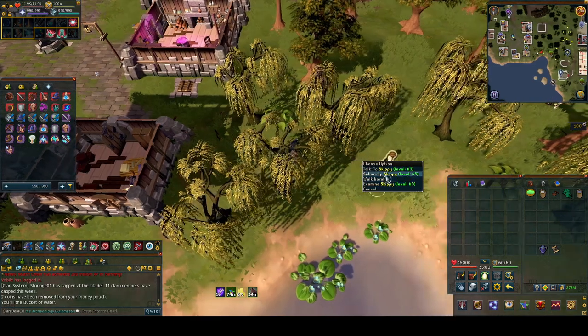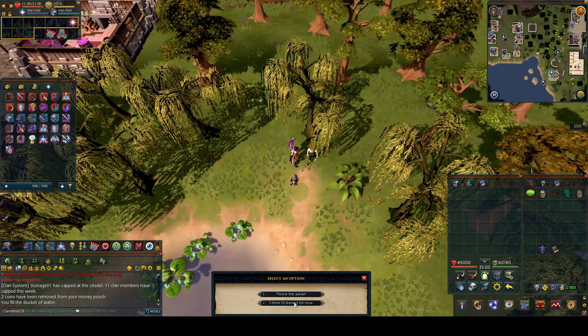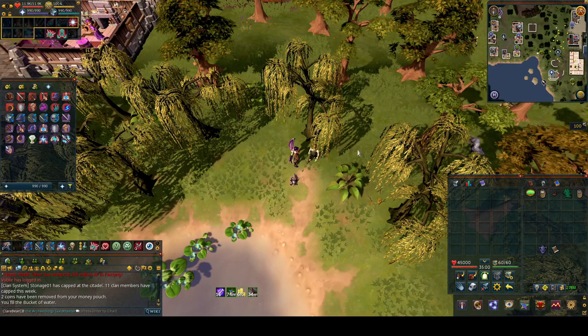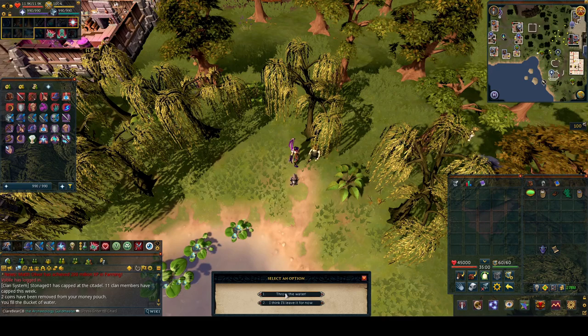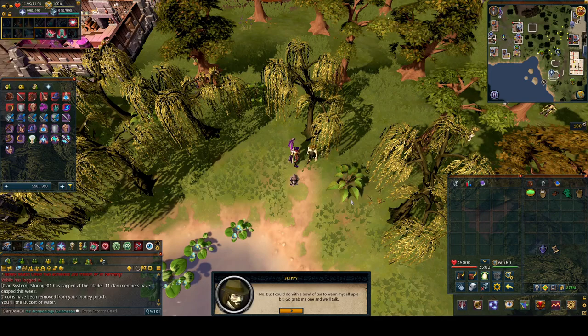Once you're done, right-click on Skippy and choose 'Sober Up', then choose option one to throw the water. You should throw the bucket of water at him — if he's moving around it won't work, so just right-click and choose the same option again, then go through the chat with him.